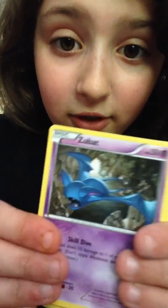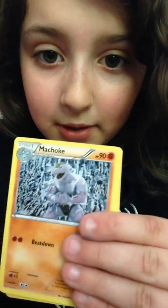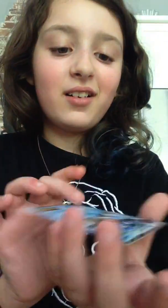Let's do the pack without the Full Art first. Is this a Radiant Collection? Is it an Ultra Rare? I don't know — just do it. Shellder, Fairy Energy, Zubat, Magmar, Charmander, Machoke, Metapod. And Blastoise EX! Nice! This is one I don't have — yay! Oh, that is so cool looking.